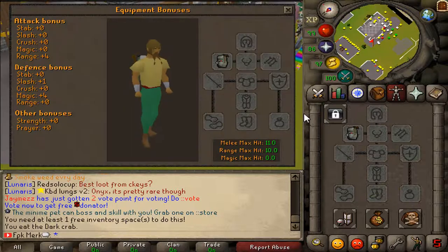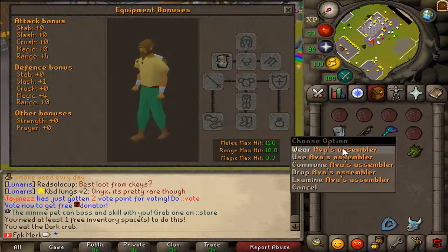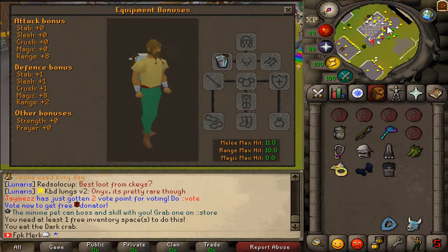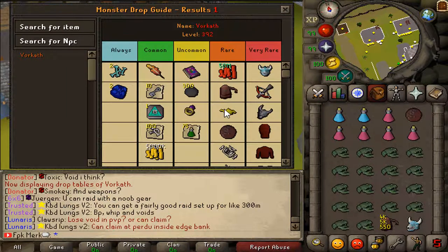As you can see guys, when normal AVA accumulator gives plus 4 attack bonus, then AVA Assembler gives plus 8. So we can say that this is 2 times better than normal AVA accumulator. This is really good.